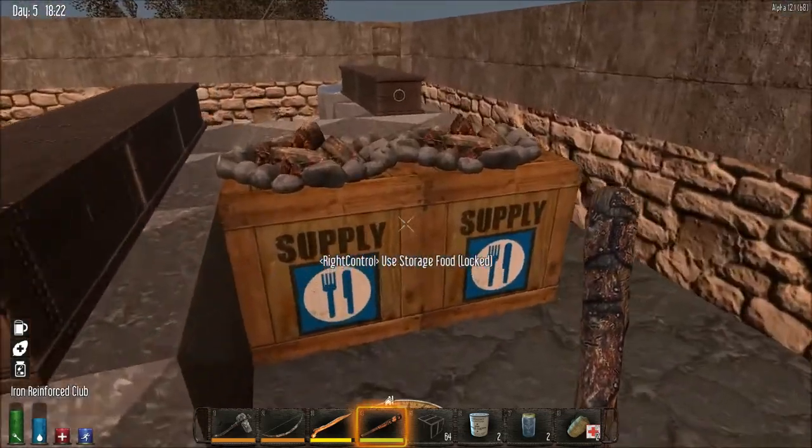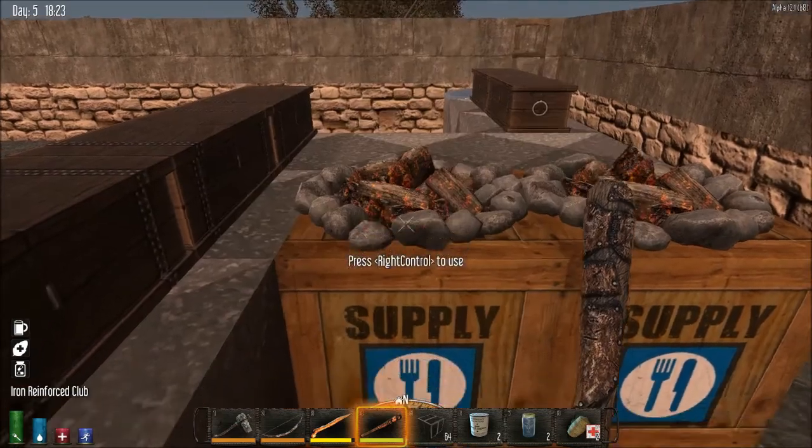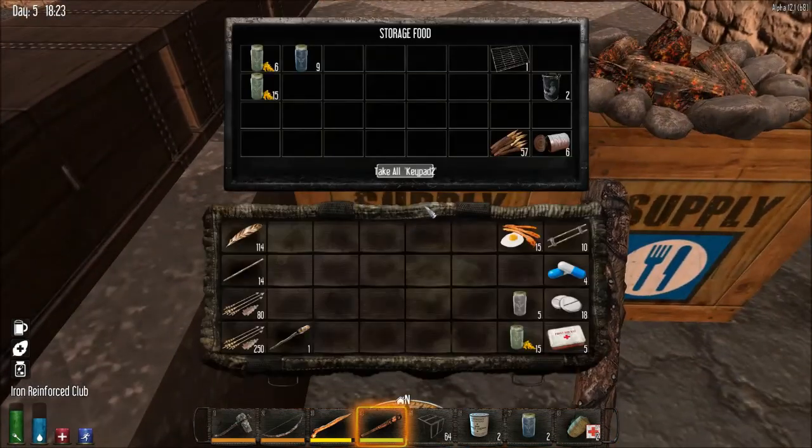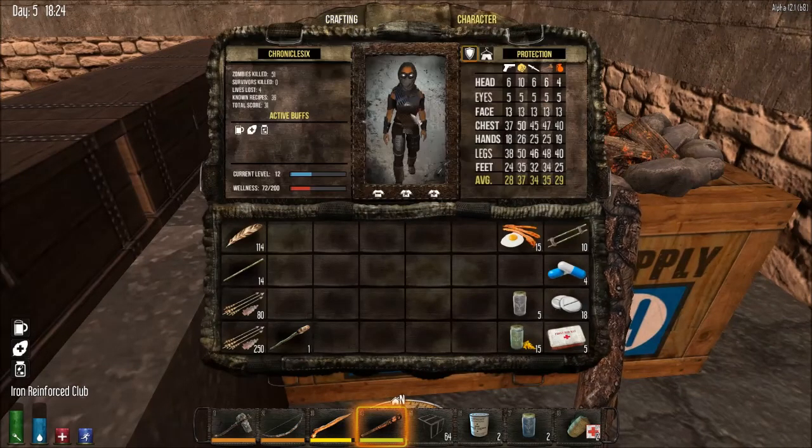Tomorrow I'm supposed to get the dog horde. Let me see what's going on and what I'm cooking here. My level is 12 and lives lost is 4.